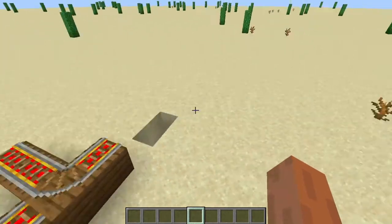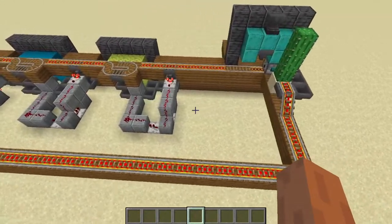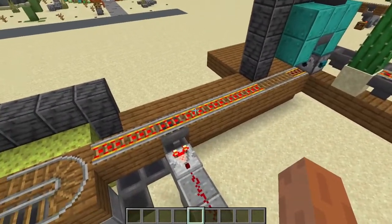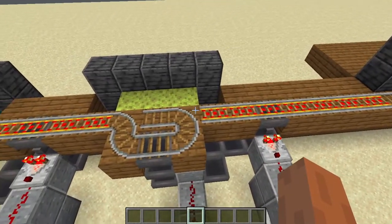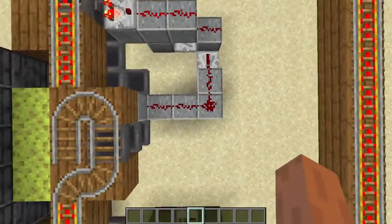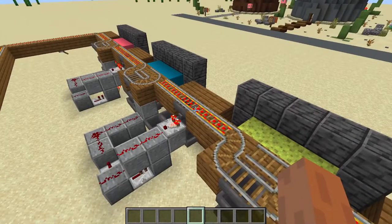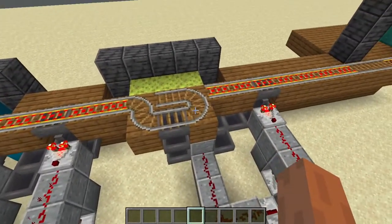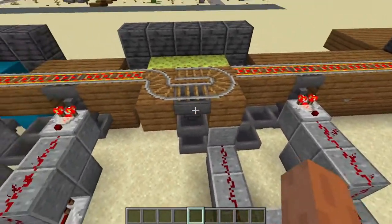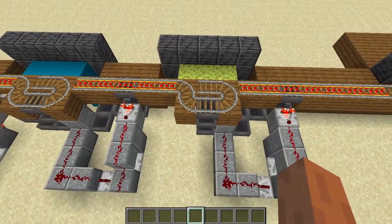I think this one might make more sense if I just show you on the machine itself. Okay, so here's how it goes. Most of the time the cart will come straight through, spin right here, and then continue going straight. Although, if it has the stamp, then this will flip and it will take this alternate route. So this alternate path, this is where we'll put the hoppers, and that's where we'll get the rest of the goods out. Then afterwards, we'll just relink up the rails like this, and the cart will continue going on its way.